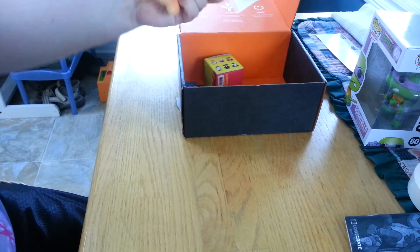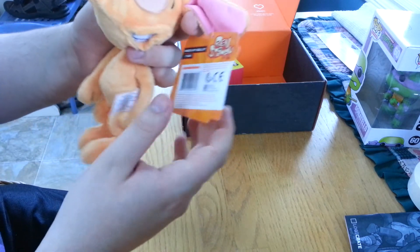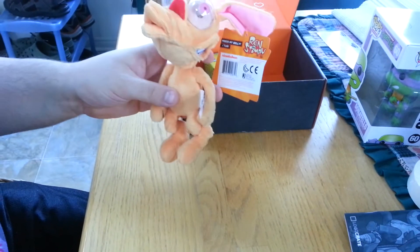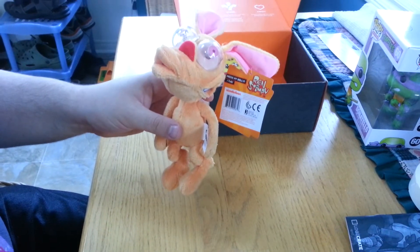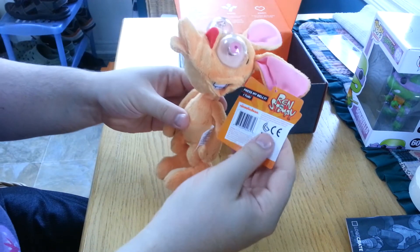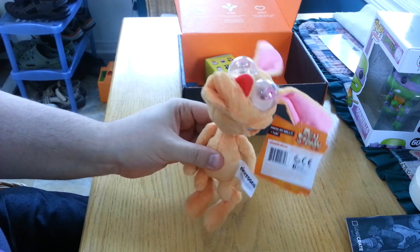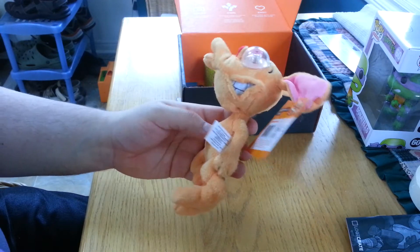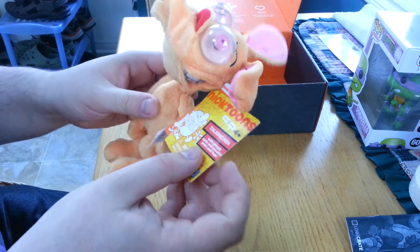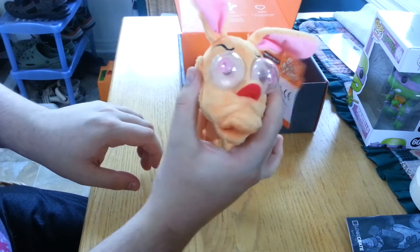Whoa, wait — it's this little toy. Look at this. This is funny, this is crazy. What's this from? Ren and Stimpy. I think I've only watched one or two episodes of the show. It's supposed to make a sound — press my belly, I talk. It says something like 'agony.' This is Ren. You can also get a Stimpy. Crazy eyes.